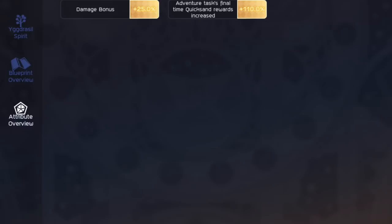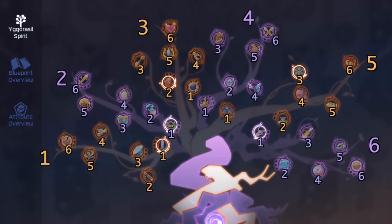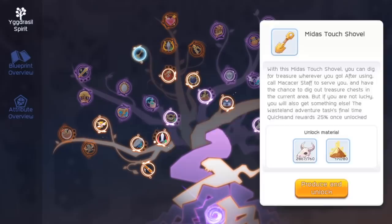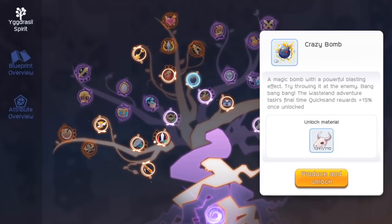The Igrosel Spirit Tree consists of 6 branches, each with 6 different nodes that you can unlock to get various attributes and effects. As an example, this node here will increase your physical and magic damage by 25% in Wasteland. In order to unlock a node, you need to use a certain amount of Wasteland materials. Now, which nodes do you need to prioritize? The answer depends on what you want to focus on — is it getting R-glass, increasing EXP, or improving DPS?